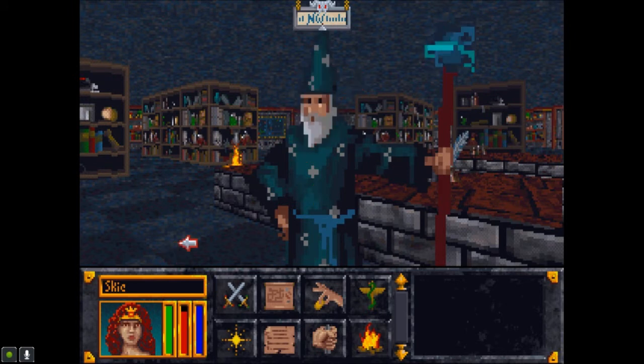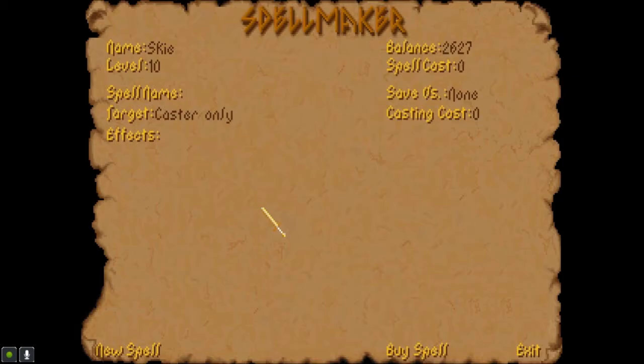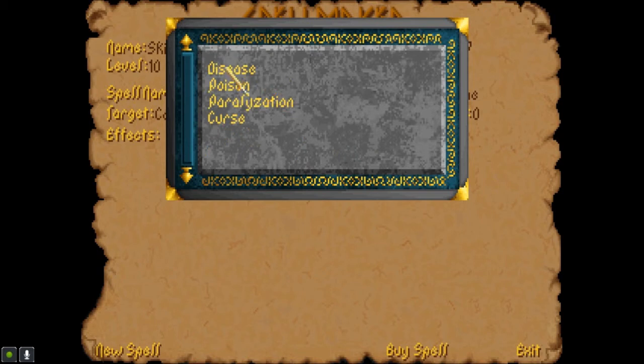We're probably into episode 23 at this point. Anyway, spell-maker effects — cure — okay so here we have it: disease, poison, paralyzation. It's basically a free action, or cure curse.